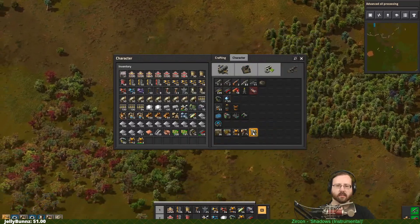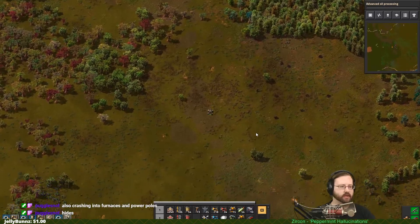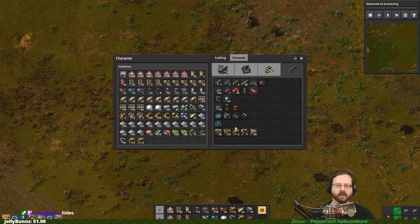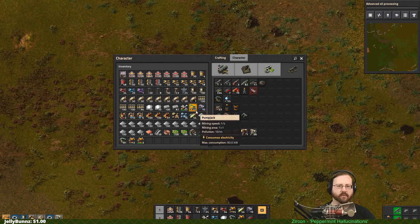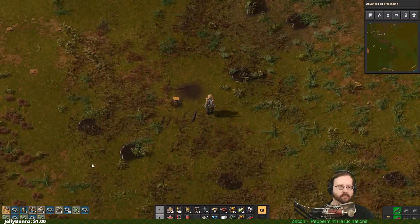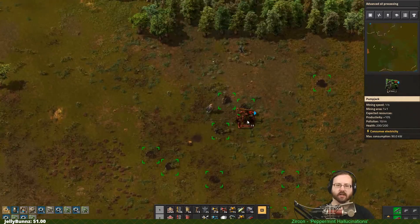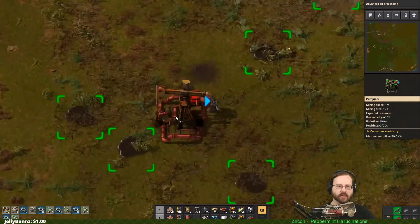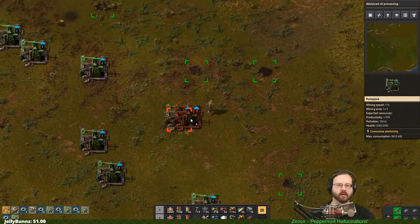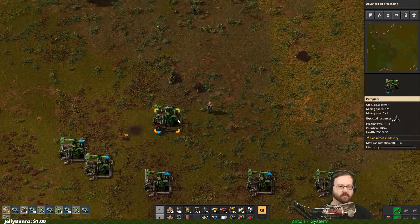We're going to come down to these purple dots on the map — those are oil patches. In between times we have made ourselves a bunch of pump jacks, so we should have 14 of them. If you queue over crude oil you will see a pump jack pop into your hand, and that will show you everywhere you can put one. We're going to put them here, facing up. I tend to point all of the pump jacks towards a central-ish location.